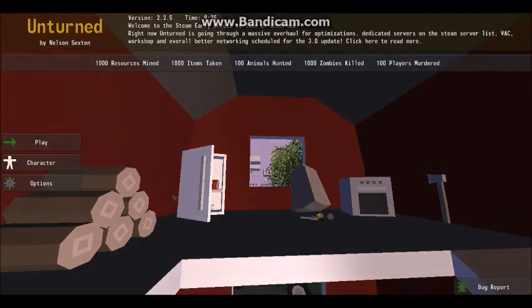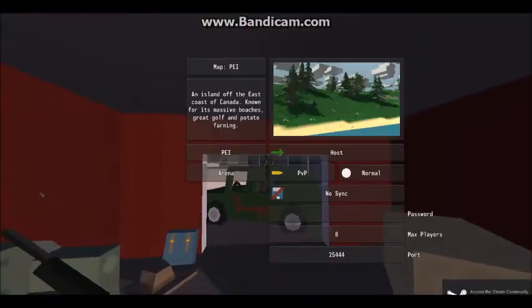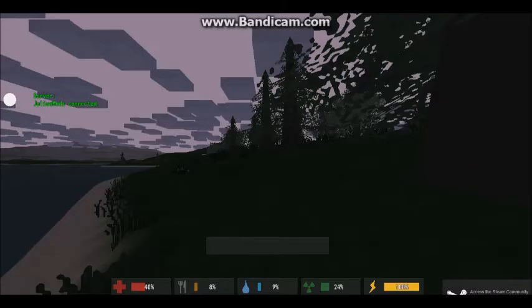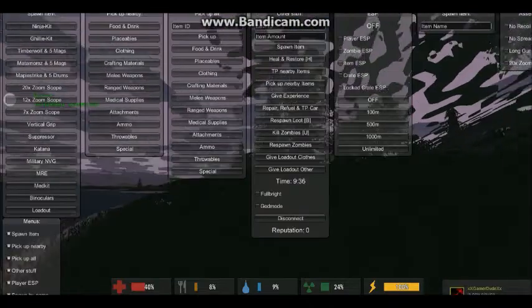Once you're in Unturned, all you want to do is go to Play. You can do single player, connect, or host — I'm just going to do Host. Start the game up. This mod menu does work online with other people. To be warned, it may lag you a lot. To open the mod menu, it's very simple — all you want to do is press M.